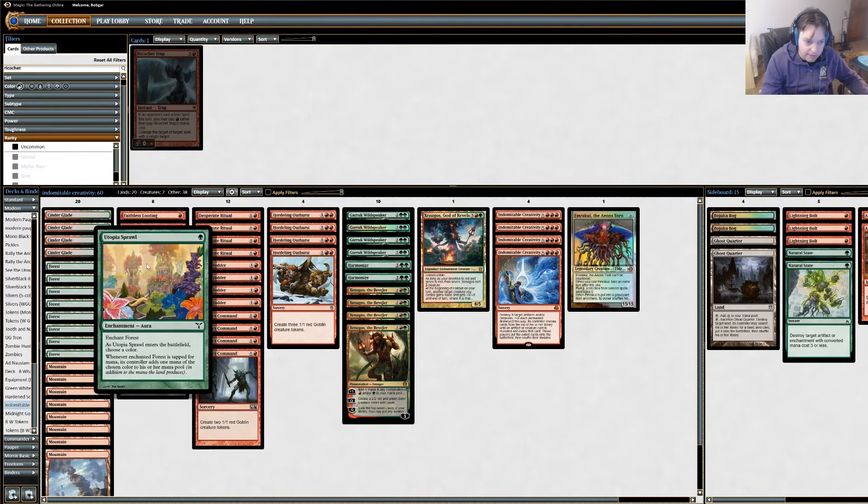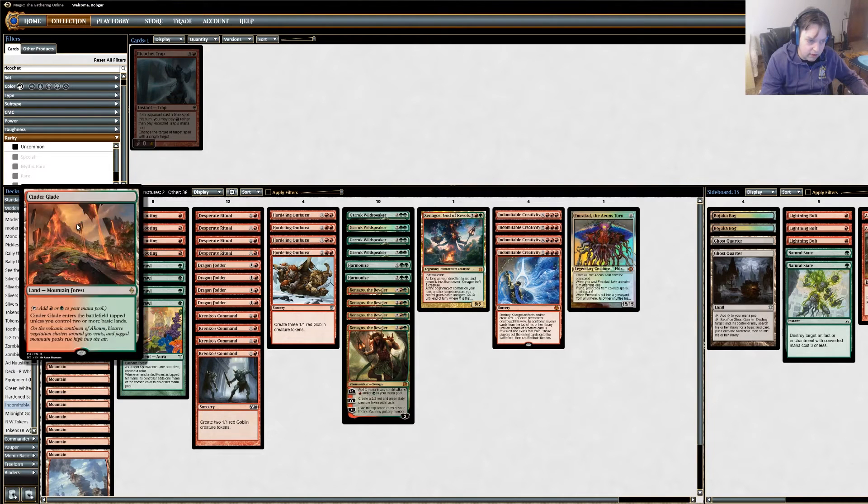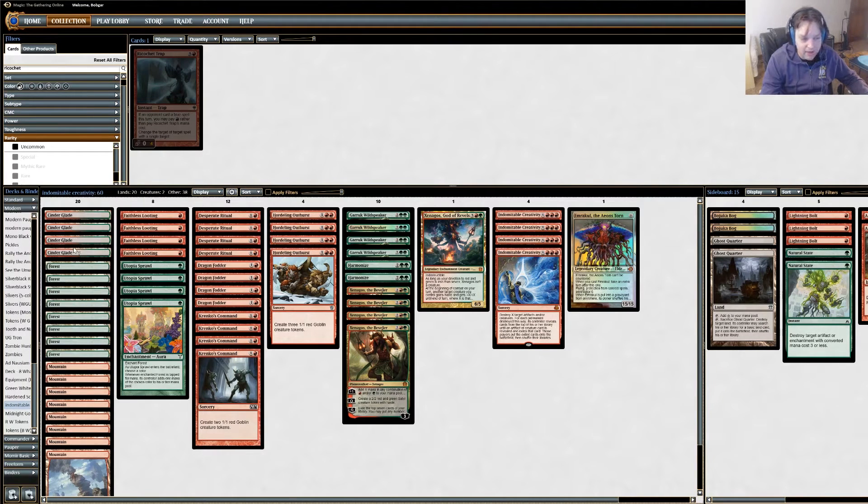We want a little bit of ramp because we need to get up to 5 mana to pull off the combo. I can't run Creature Ramp, I can't run Artifact Ramp, so I have to run Land Ramp, and Utopia Sprawl is what I went with. It's a little hard because my mana base isn't super good — Cinderclades are the only non-basic I'm running, just because I don't own many red-green non-basics. If I could, I would run Fetches and Shocks in the appropriate colors, but I don't have that option unfortunately.